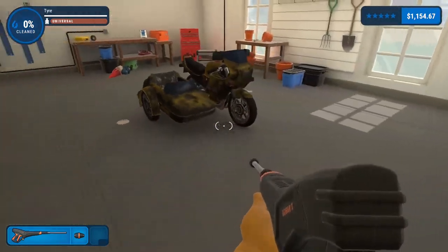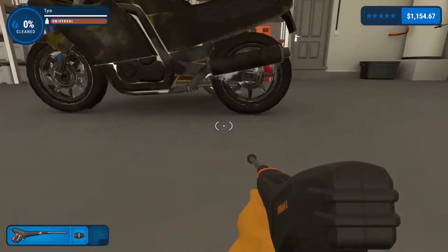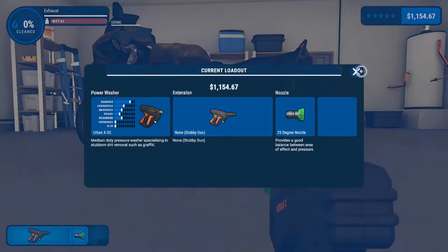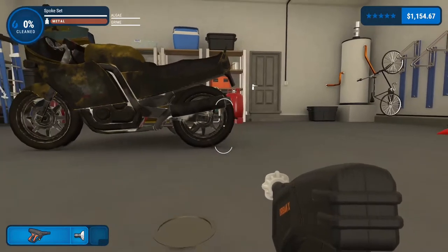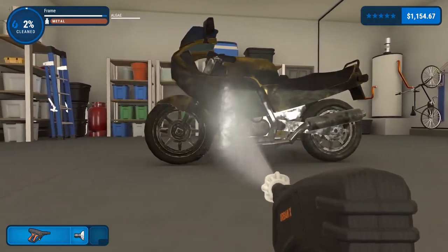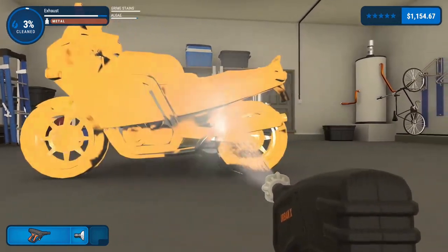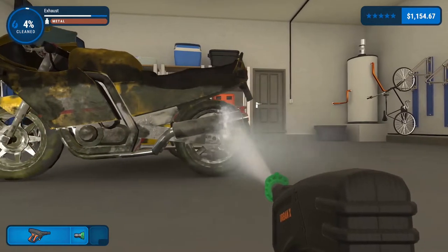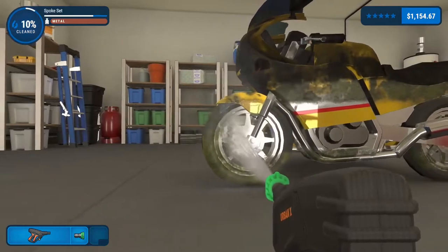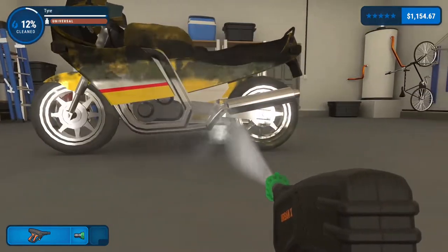Okay, now which way does it normally take the photos from? Surely this side to get the sidecar in it. So yeah, we want to start from this side so we can get the screenshots done properly. We shouldn't need the extension on it, so we can take that off. And as always, we'll go with the nice white one first to see what we can remove.